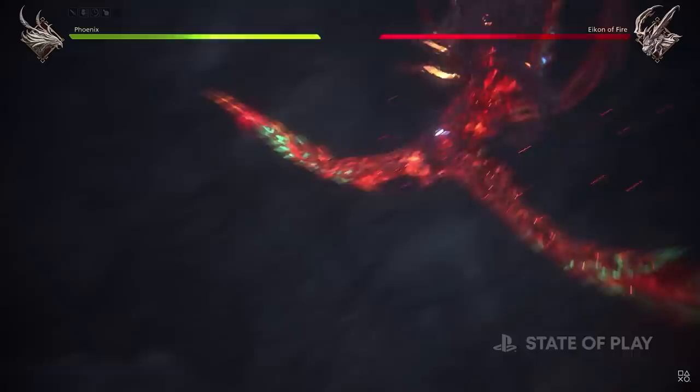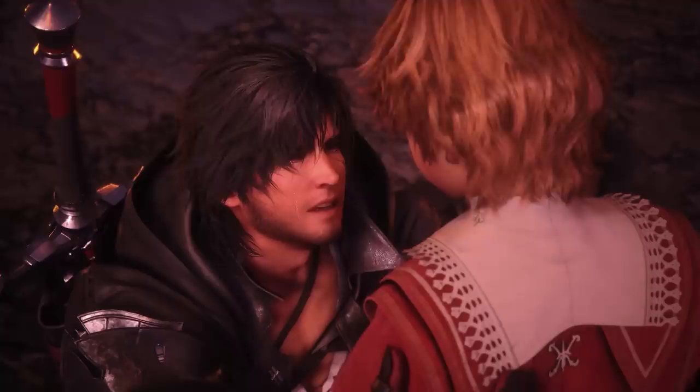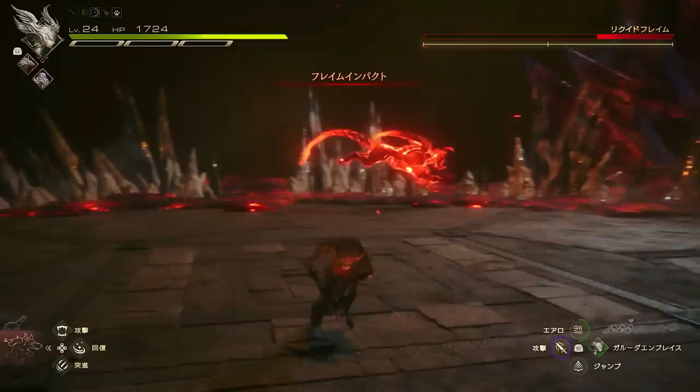For 16, the logo features Ifrit and Phoenix seemingly in conflict with one another, but paying attention to the logo in its animated form reveals there is more to it. Each time the art burns onto the screen, it shows Ifrit and Phoenix pulling apart from one another. First, this hints at Clive's quest at least for the onset of the game — he is estranged from Joshua and attempting to reunite with him. Second, this signifies that Ifrit and Phoenix are being pulled apart literally. They are born from a single icon and have been sundered. A pivotal moment in the game will involve reuniting them into their true form.